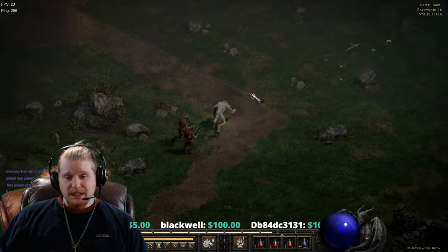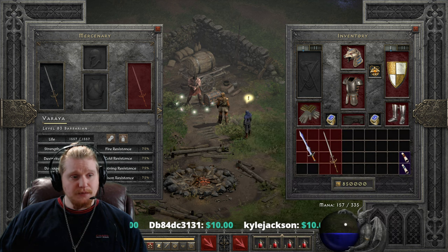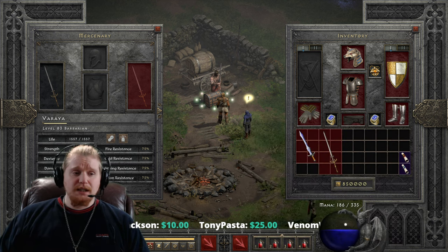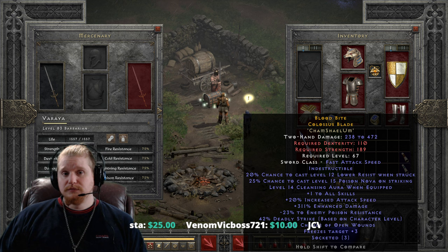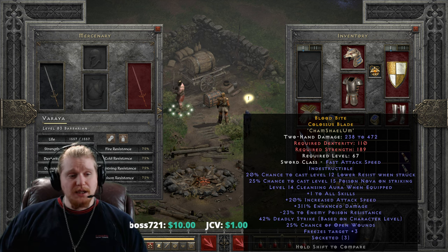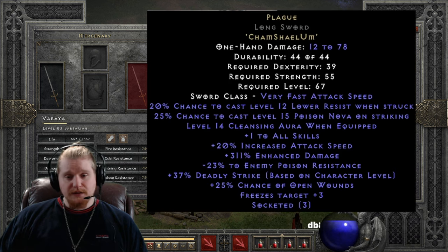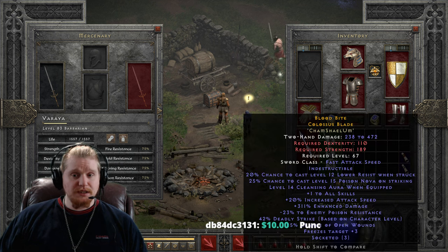The one thing I was unfortunately unable to do was fix the Deadly Strike. When creating the item, I had a little bit of an issue — hero editor does not let you put in fractions. The Deadly Strike per level is generally a fraction, like 3.25 or 1.25 per level. So this one is going to be 42% Deadly Strike, which is only slightly higher than the actual item's 37% — it isn't really going to make too much of a difference for testing purposes.